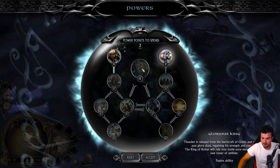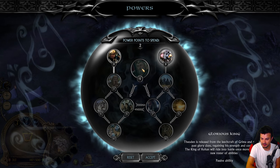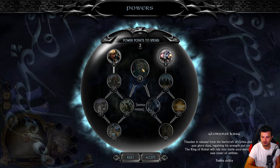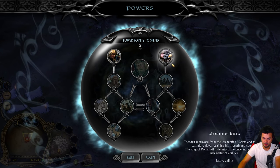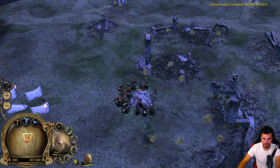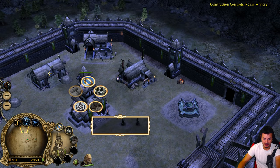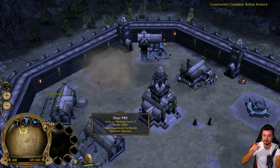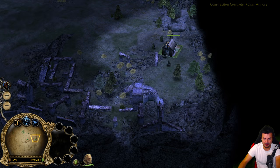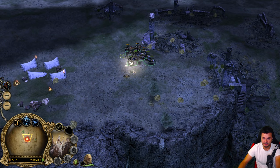Two power points collected. Glorious King - Theodan is released from the leech-craft of Grima and recalls his past glory days, regaining his strength and courage. The King of Rohan will ride into battle once more and gains new role abilities. We need to pick this one. We have post-down gates now - that's good. The stat farm inside the base - I'm curious if they're going to be a bit different from the regular farms.